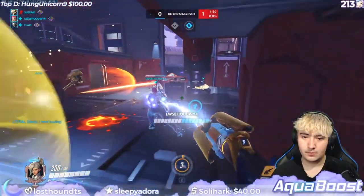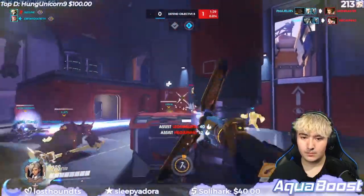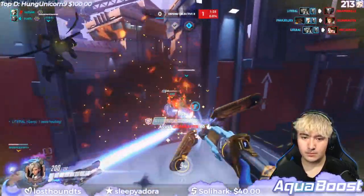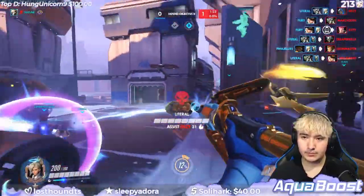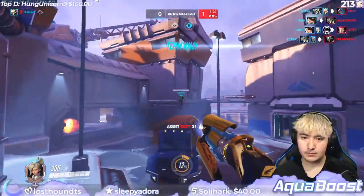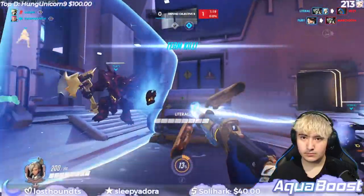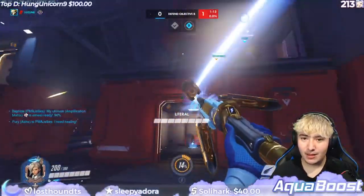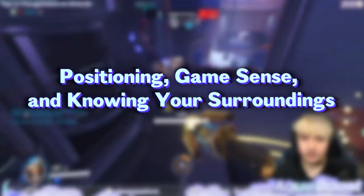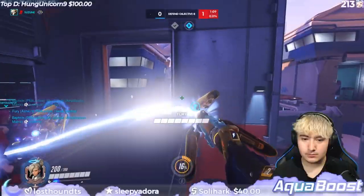If your team is running Ana, Moira, or Bap, prioritizing heals on your DPS is a better option if you're able to rely on your other support to heal the tank. If there's a lot of damage being done, I tend to heal DPS who have ult or are closer to their ult. I'd rather keep a DPS alive who has ult rather than one who isn't close to it, as they have a better chance of carrying the fight.